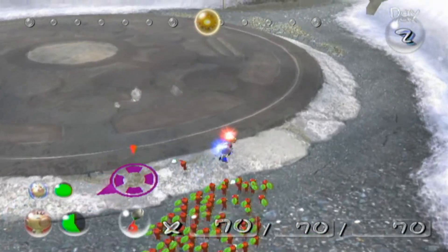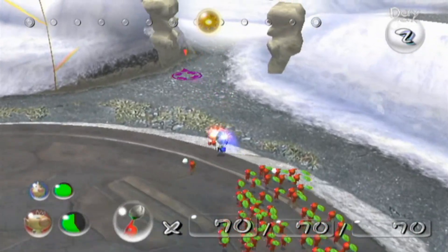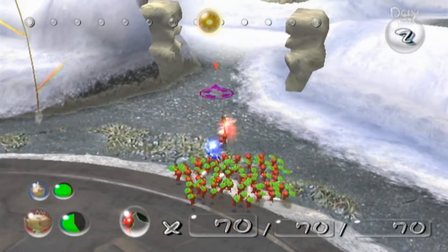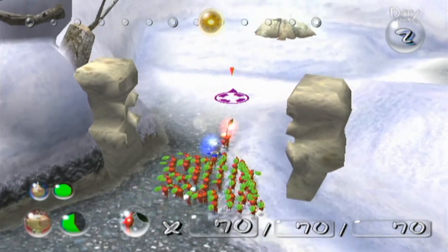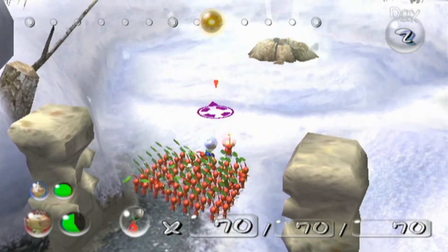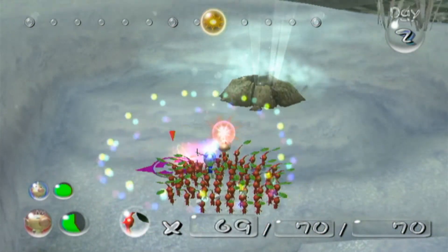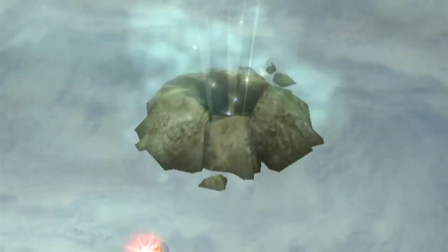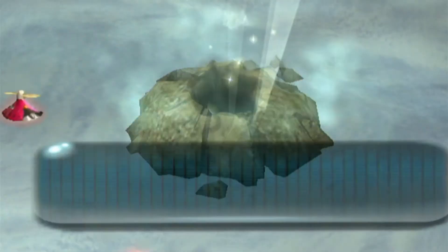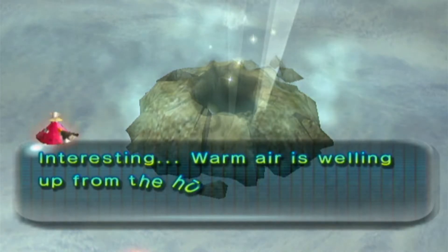Now that we're done with that, I forgot to mention that you can hold out Pikmin and if you press the down control on the D-pad you can actually change to a different sprout of Pikmin — you can change from leaf to bud to flower. Anyway, we're going into this thing. This is a new mechanic to Pikmin 2: these are dungeons.